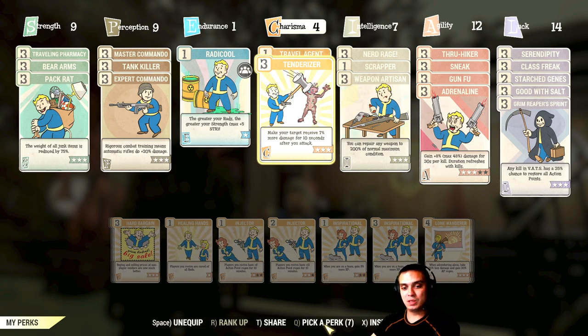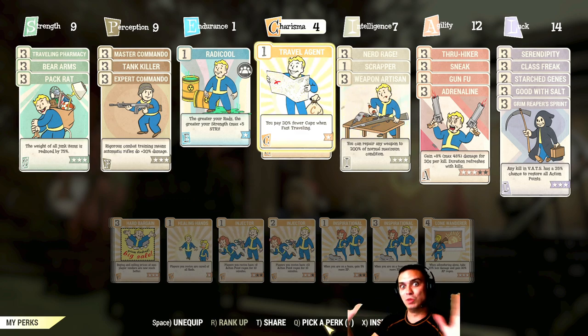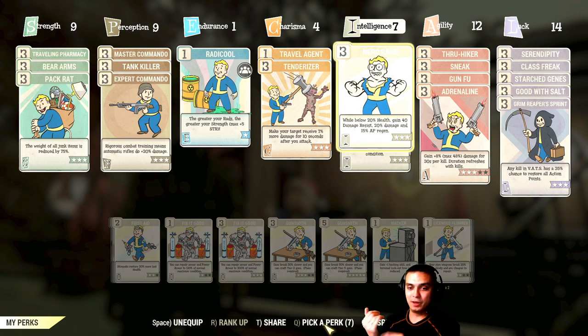Traveling Agent saves 30% on fast travel costs, but caps are losing value for me since I've pretty much learned every single mod and plan in this game. I don't buy gear or guns from other players. All I buy is lead — I need more ammo.